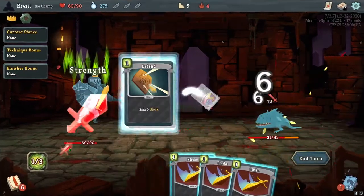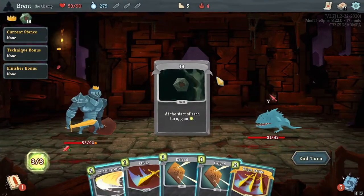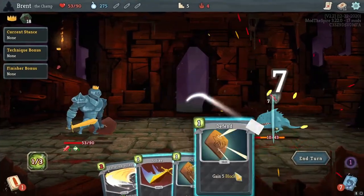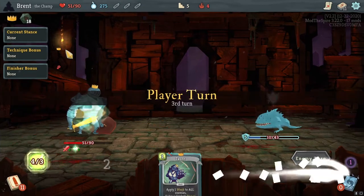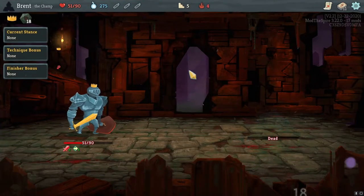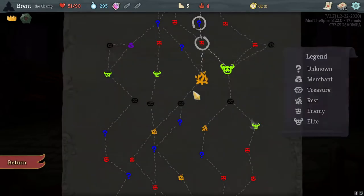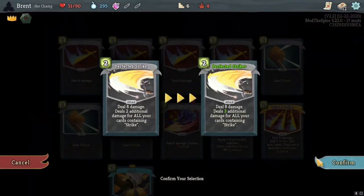Execute Defend — I would have preferred to be in Defensive here. Eighteen — I started trying to get additional energy. I feel like that came too late, should have got it earlier. Dual Gut Punch — none of these have Strike. Dual is just really good. Smith Perfected Strike — there we go.